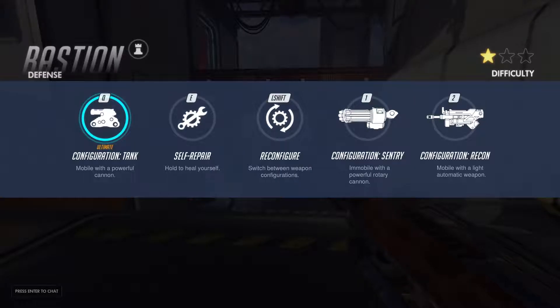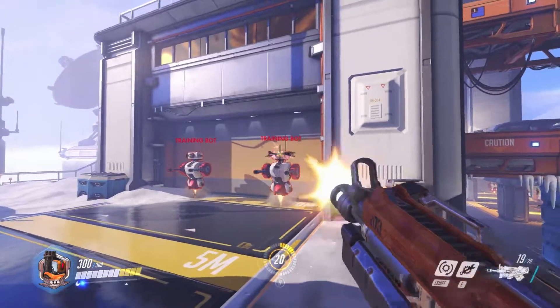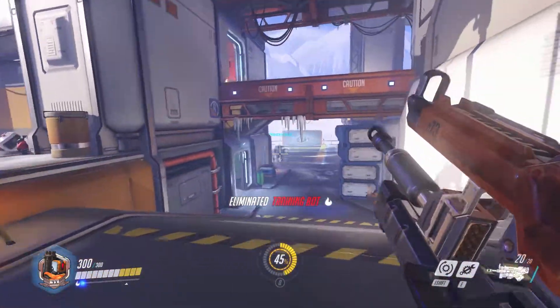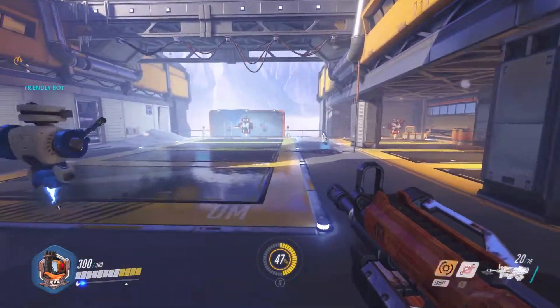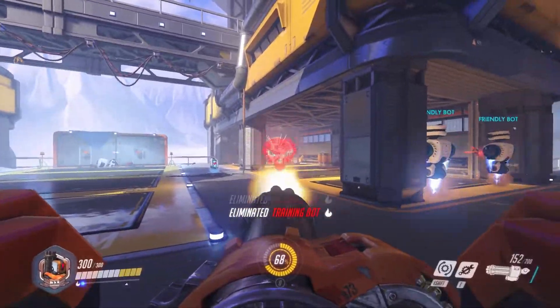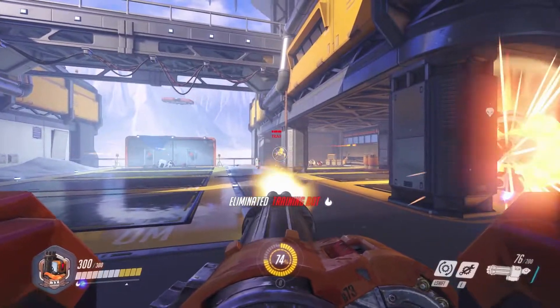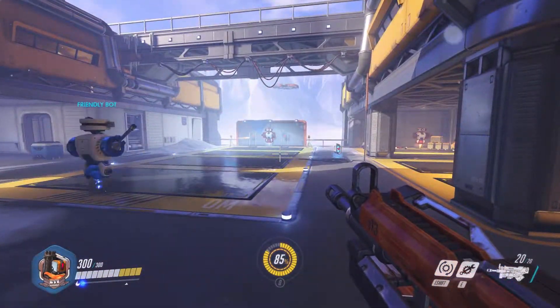Let's just pop up the skills. So we've just talked about the left shift — that's reconfigure — which switches between the mobile mode that we're in at the moment and the turreted mode. We also have a self-repair ability on E which we'll show a little bit later. On the right hand side it talks about the sentry and recon configurations. In recon you have this rifle or machine gun or whatever you want to call it.